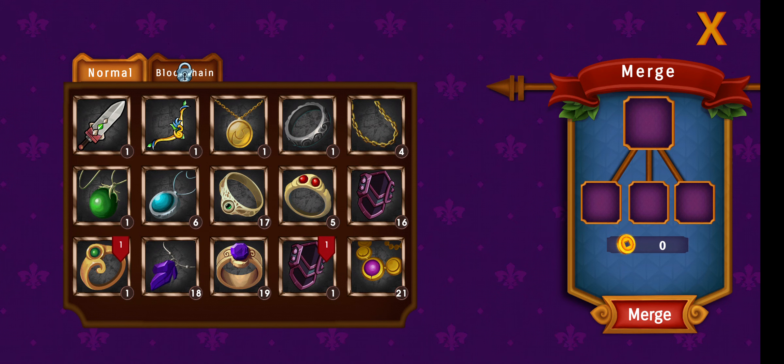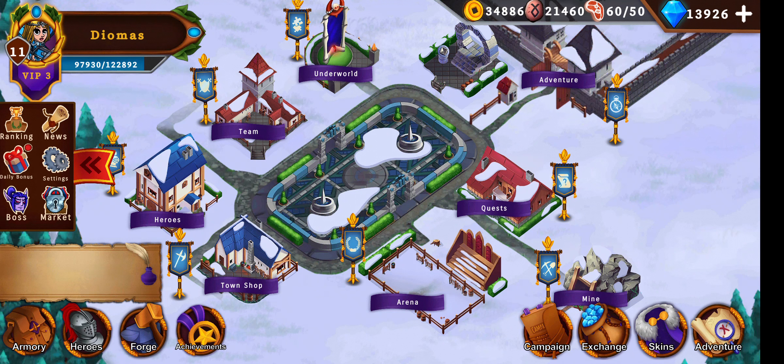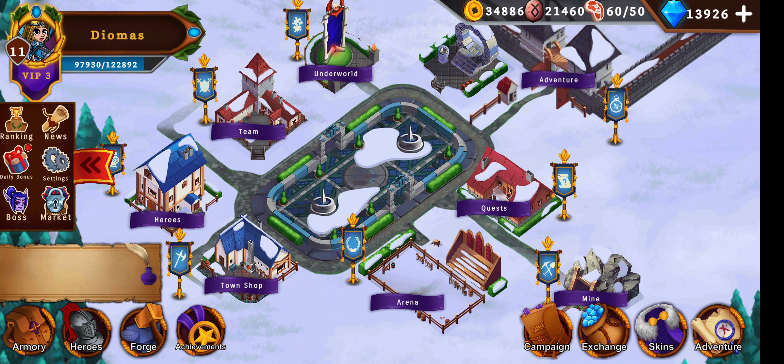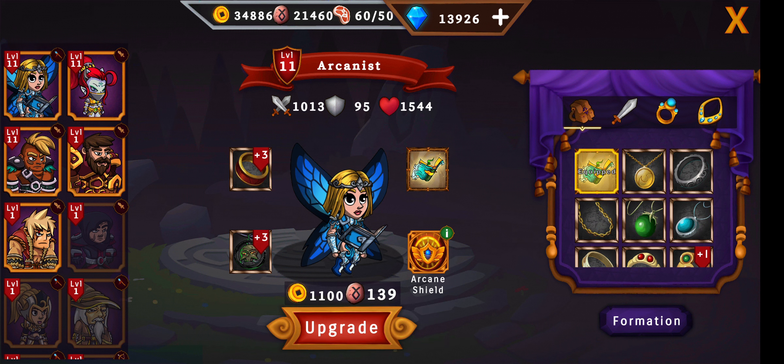Achievements — we had the forge. In the forge you can just merge your stuff. Heroes: you have the starter heroes — Paladin, Forest Knight, and Barbarian on level 1. You can unlock heroes for gems or golden runes. That will take a while if you start with zero. I myself was able to unlock the Assassin and the Arcanist already.